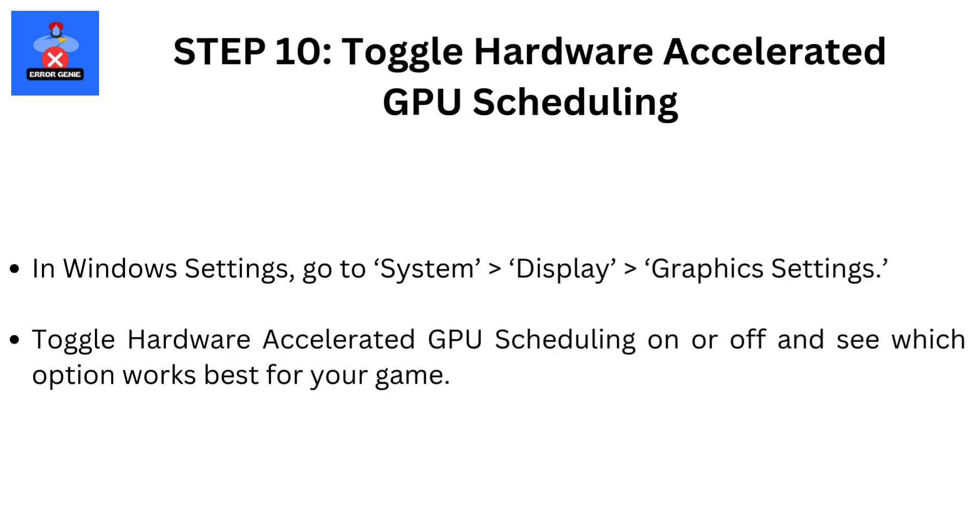Step 10: Toggle Hardware Accelerated GPU Scheduling. In Windows Settings, go to System, then Display, then Graphics Settings. Toggle Hardware Accelerated GPU Scheduling on or off and see which option works best for your game.